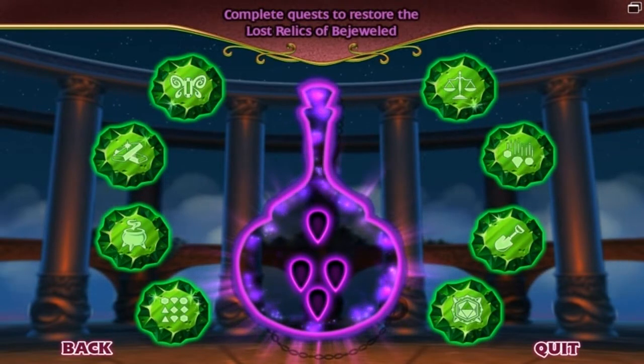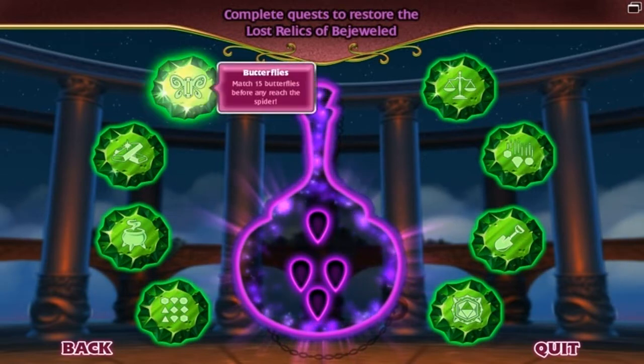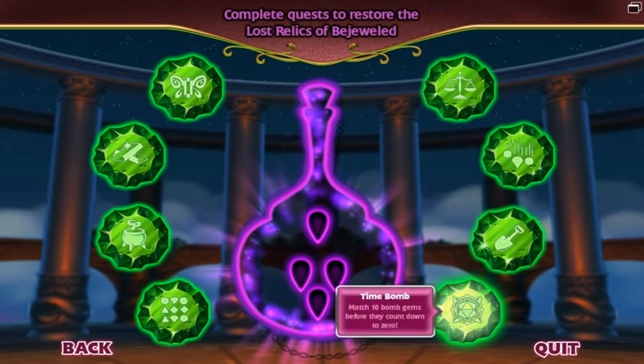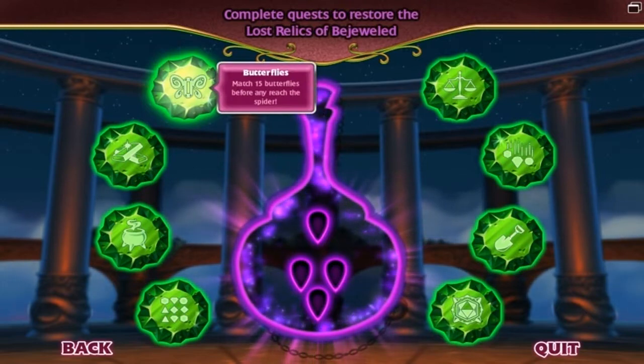Complete the quest to restore the lost relics of Bejeweled. I think there are 5 relics, and this is number 1. So we have Butterflies, Gold Rush, Alchemy, Stratamax, Balance, Avalanche, Buried Treasure, and Time Bomb. So we're gonna start off with Butterflies.